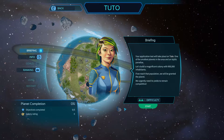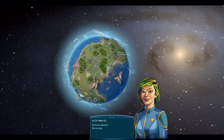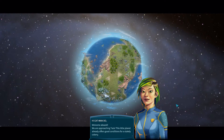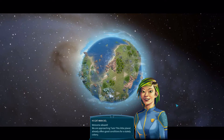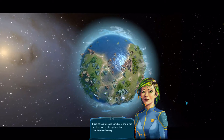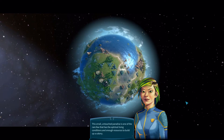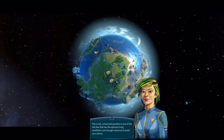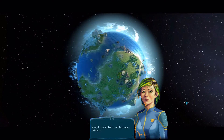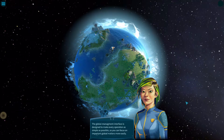Your application test will take place on Totoe, one of the smallest planets in the area and an idyllic paradise. Let's build a magnificent colony with 900,000 inhabitants — if we reach that population we will be granted the planet. I'll go with normal difficulty. I may need a bit of a tutorial because I haven't got a clue what I'm doing. Welcome aboard — we are approaching Totoe. This small untouched paradise has optimal living conditions and enough resources to build up a colony.